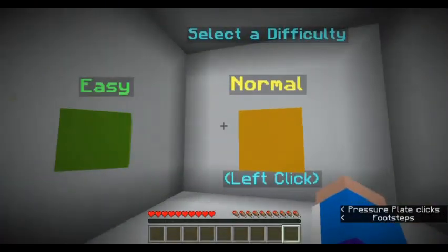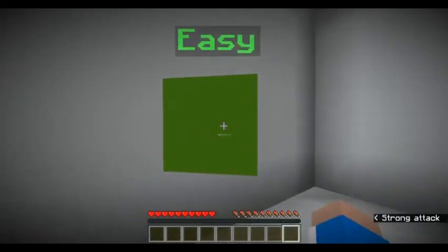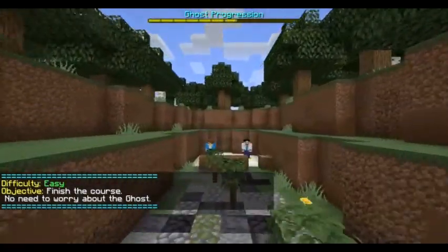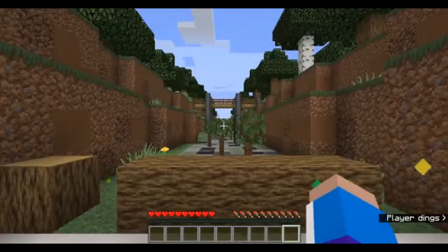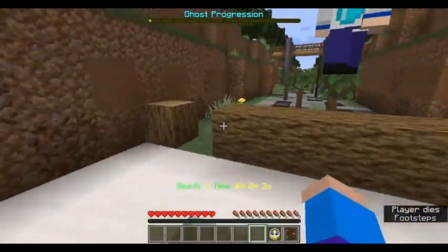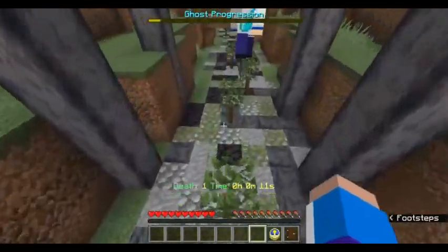One thing I like about this map is the easy, normal, and hard difficulty options. I've been playing on normal, but for video purposes — the only difference between easy, normal, and hard is how fast the ghost goes, because you're competing against a ghost version of me. I'm not very good at parkour, so I'll just go with normal. And I've already failed. The ghost doesn't miss a jump but goes slower — it's pretty fun parkour.